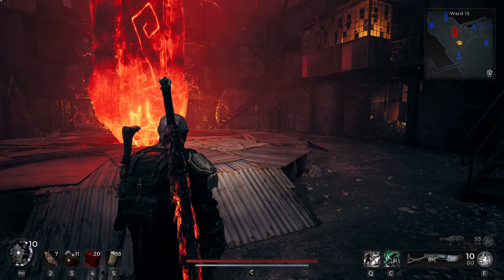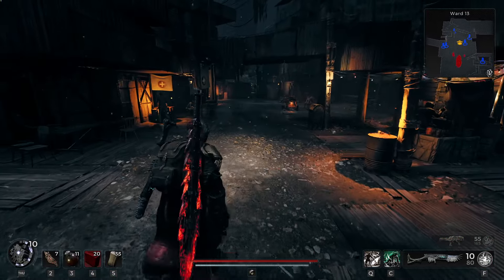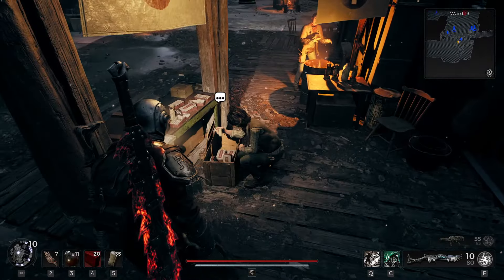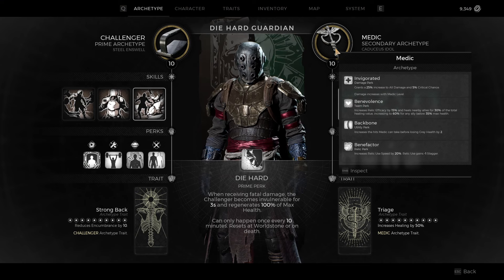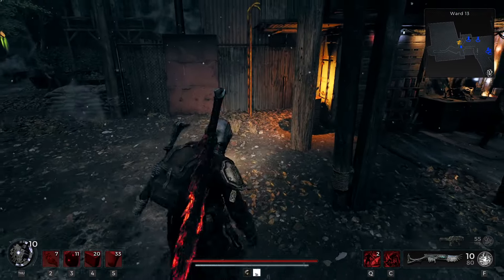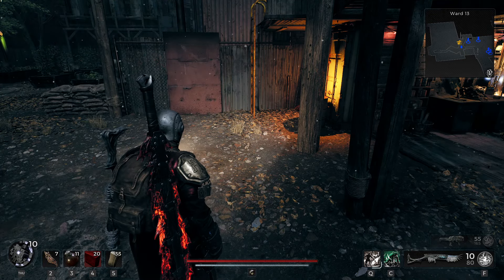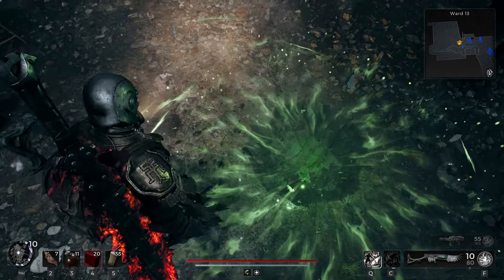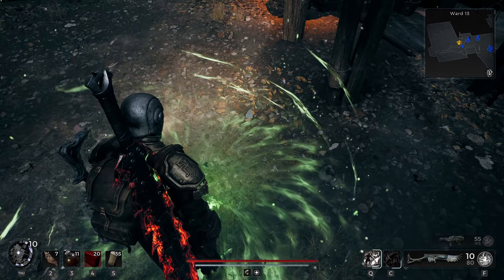Start in your first world — whether it's Losomn, N'Rud, or Yaesha — and gather 1500 scrap. Come back to Ward 13 and visit the Medic NPC to purchase the Medic pin. With a secondary archetype set to Medic, you'll get extra damage, extra crit chance, and a skill called Wellspring. The Challenger's skill sends a blast in front of you for groups of enemies. Then the Medic's Wellspring drops a three-meter radius healing area lasting 15 seconds, applying around 10 healing per second, which really increases survivability.